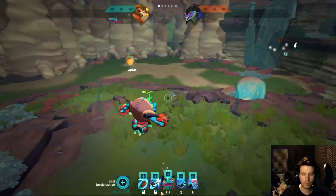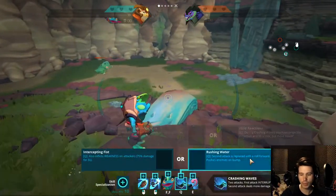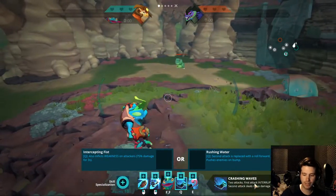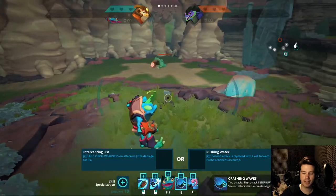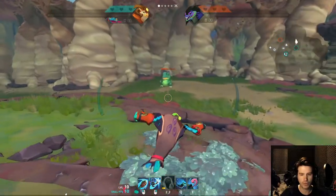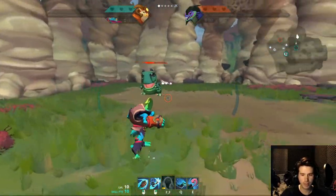The Q ability seems to do a lot of damage, but I'm not quite sure how it works. It's two attacks, but unlike his right click you don't activate it twice. The first attack interrupts attackers, and the second attack deals more damage against disrupted foes.